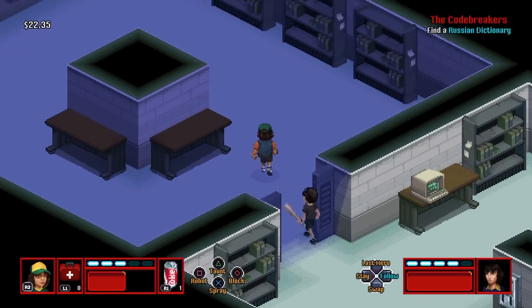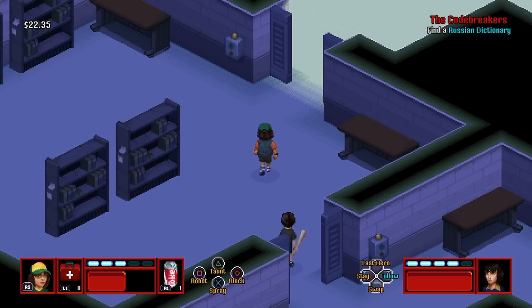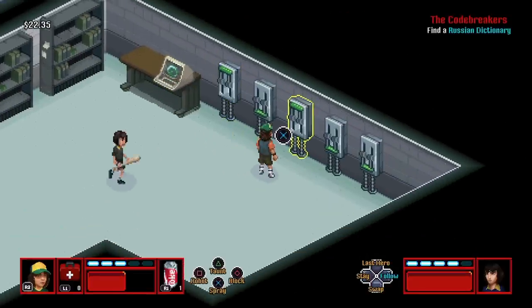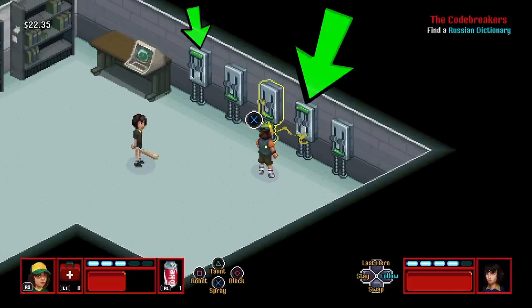Remember there are a lot of collectibles in here that I didn't show you how to find. If you're the type of person that likes collectibles, go through and get all of them. But in this mission I just want to show you how to get the dictionary, so just turn these breakers on right here.